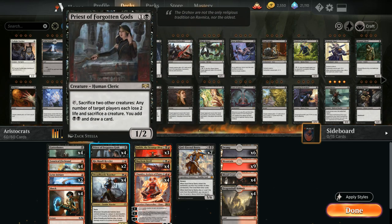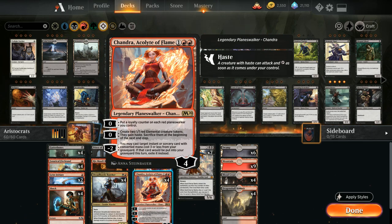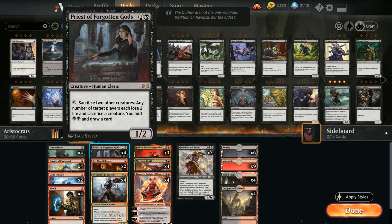This deck runs Priest of Forgotten Gods, which requires sacrificing two other creatures. When activated, each opponent loses two life and has to sacrifice a creature, we add double black to our mana pool, and draw a card. Chandra synergizes greatly with the Priest — we can curve turn two Priest into turn three Chandra, make two elemental tokens to attack with, and then sacrifice them to the Priest before they go away.